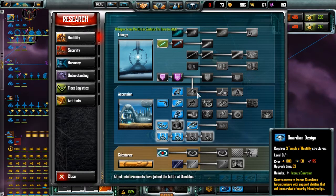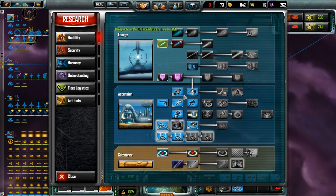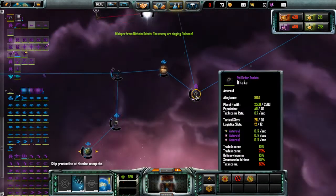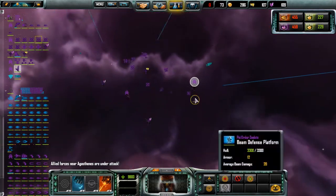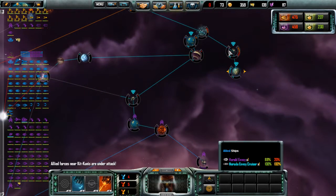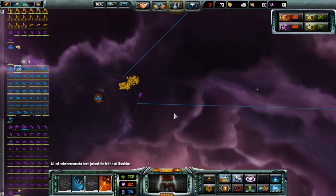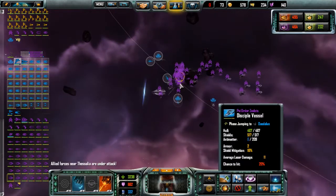Allied reinforcements have joined — the power of the Guardian design. And my patience has expired. I'll start building a couple of Guardian vessels whenever I can. Hopefully Purple are going to have a Titan soon. I suppose I can gauge how far my enemies are along it by how far they are — they've not started. Oh Jesus. Blue are so dead, dead, dead. They're trickling their forces in — although I suppose they're launching all their ships now.